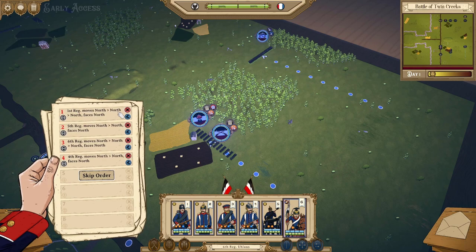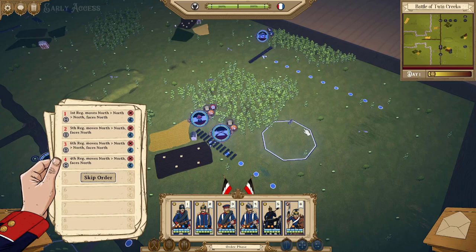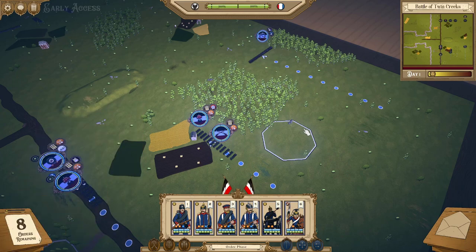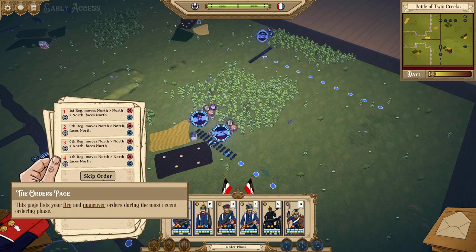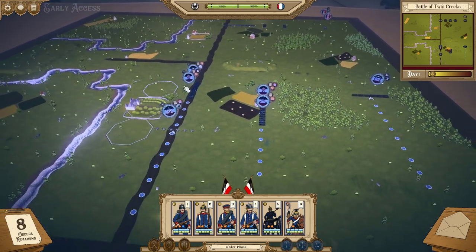Everything is sequential: order one, two, three, then four. To close the order page, the hotkey is space — that can close it or you can just click on it. You can see how many orders you have left for the turn displayed in the order page.